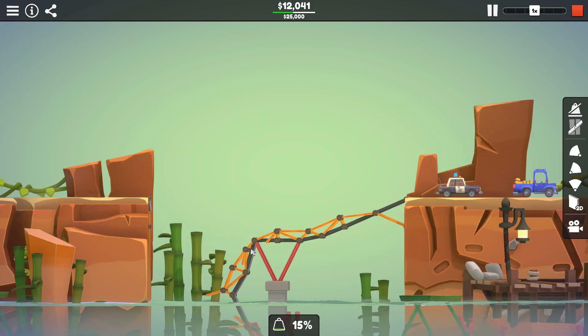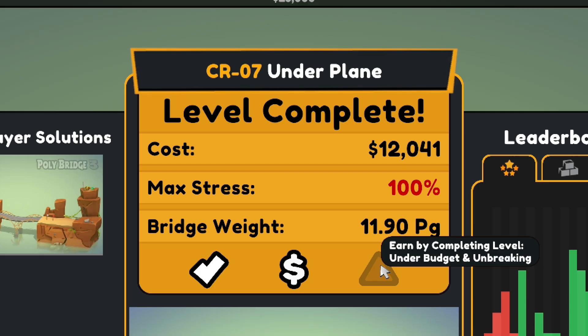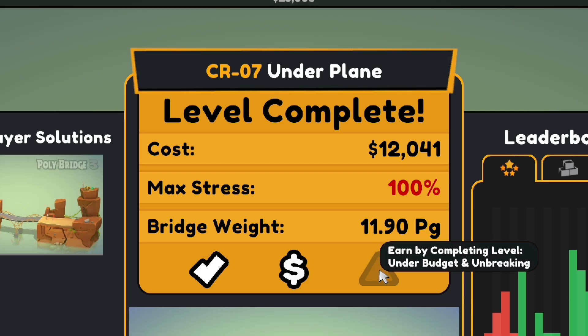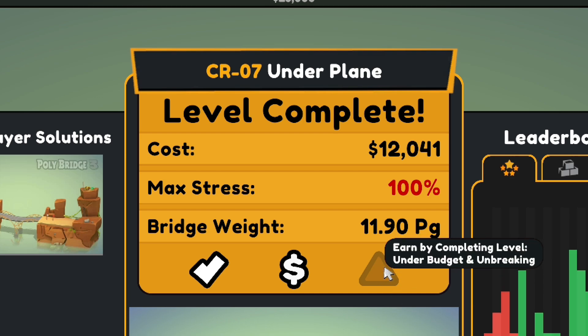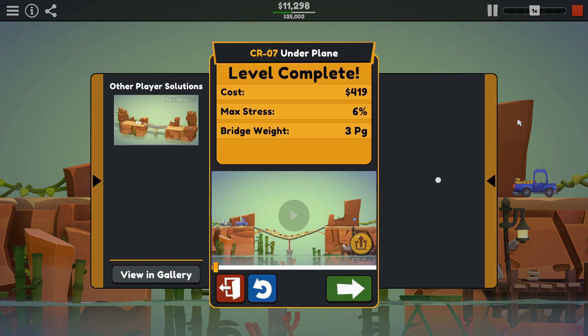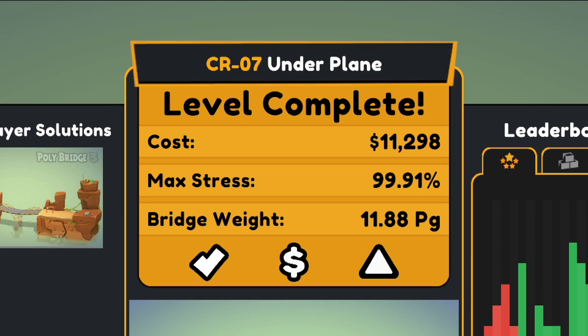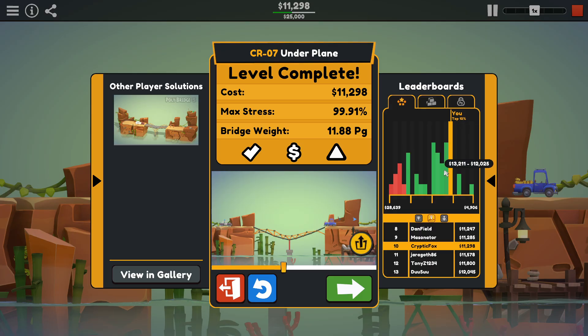Oh, we got through but the bridge broke. I don't know if it actually makes a difference. Max stress 100%. Earned by completing the level under budget and unbreaking. So we got under budget and everything, but we didn't get it unbreaking. Well, I think I lowered the cost a little bit. 99.91% max stress — you can't really cut it much closer than that. Top 12% this time. I think that's about the best I'm going to manage on here.